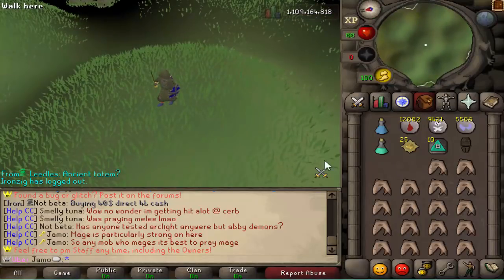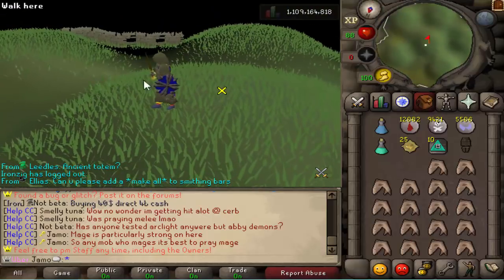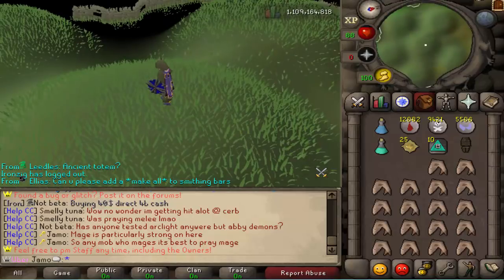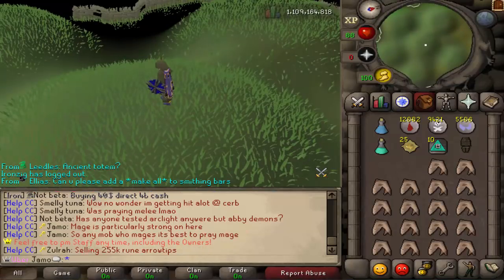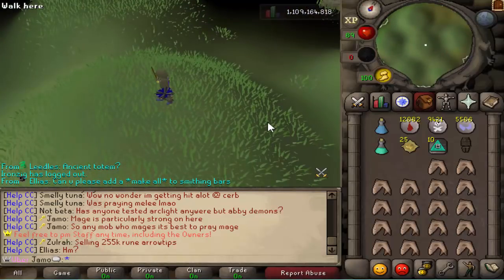Torag's effect is quite possibly the worst one — it deducts 20% of your opponent's run energy. So if you have the full Torag's set you'll drain 20% of energy, and with the Amulet of the Damned you'll drain 40%. Verac's and Dharok's are actually the exact same — it's just a damage boost, a plus 20% damage boost. I don't believe the effect has to trigger; I think it just always applies. So if you were wondering what those do, they just boost your damage.